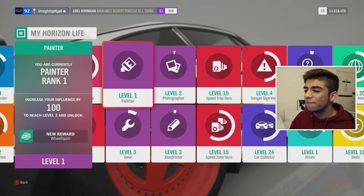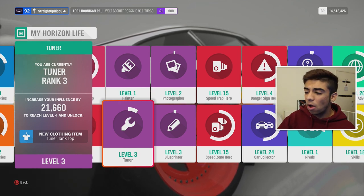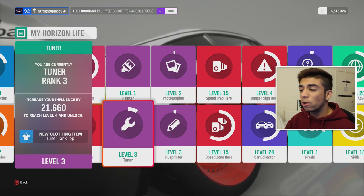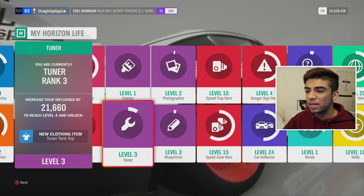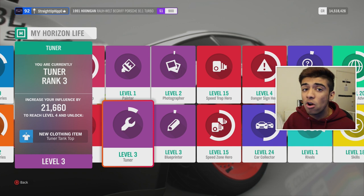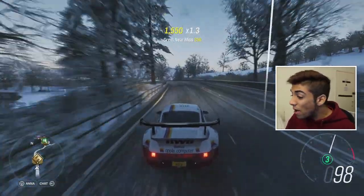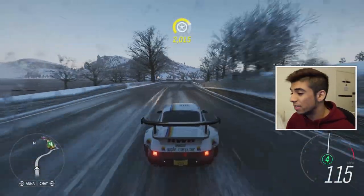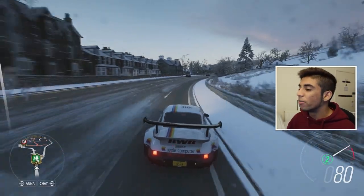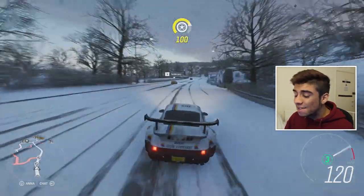There is a loophole. If we go into my Horizon Life, you can see I'm a level 3 tuner. If you get to a high enough tuner or painter level, you can place this on the auction house for as much as you want — meaning you can sell it for 20 million or more. There are actual Facebook groups where people hunt for these unicorn cars, and master tuners and painters are listing them for 25 million plus. So if you find the right person, you could sell this for a lot. If you get a random rare car from a wheelspin and there are no copies on the auction house, don't sell it — do a bit of research first.